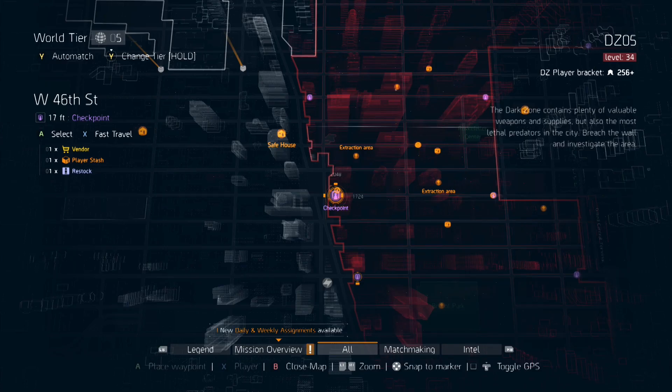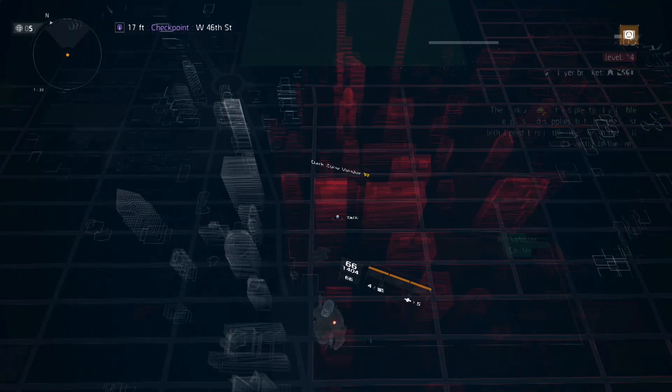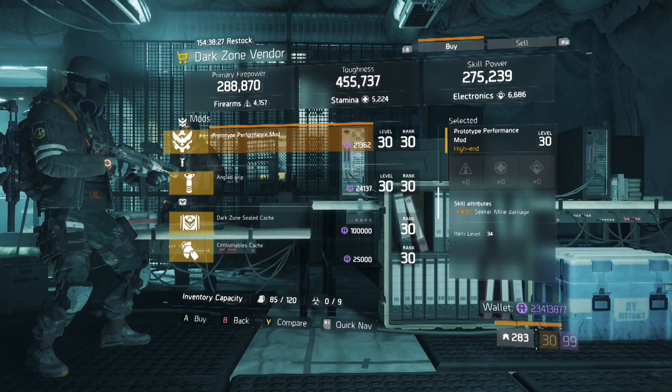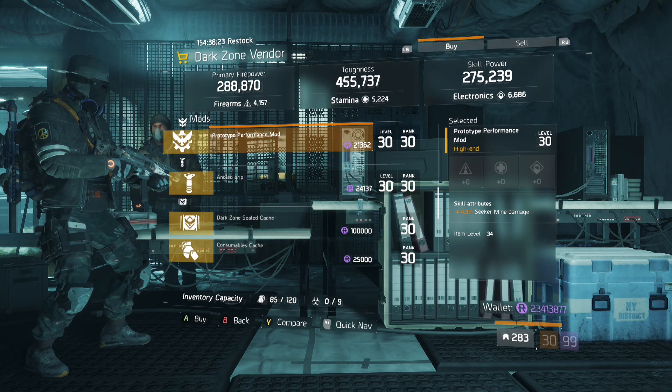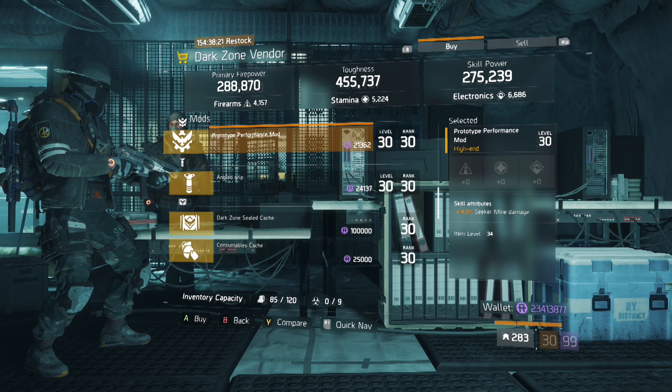Our next stop is the West 46 DZ checkpoint. The mod we're looking for is this seeker mine damage mod. This is the max roll and how you increase the damage output on all seeker mines.